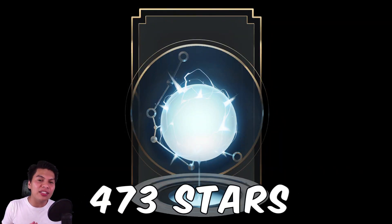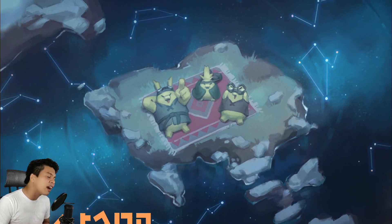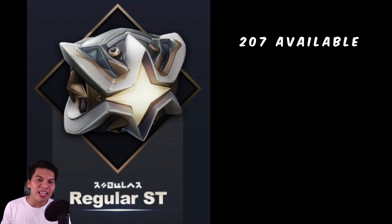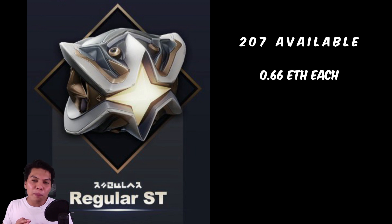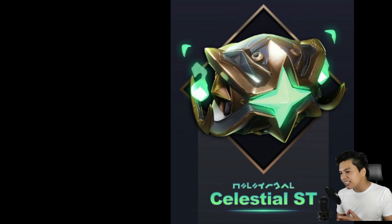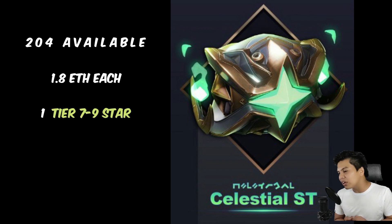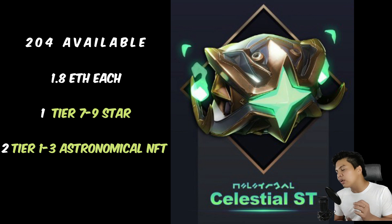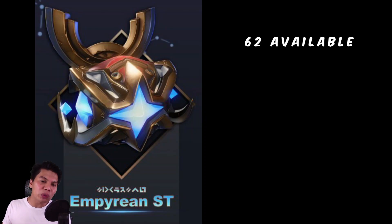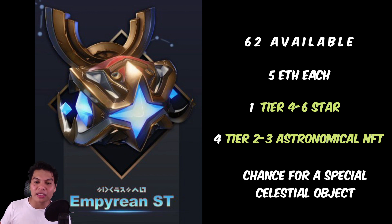In a few weeks there will be 473 stars available in the star pre-sale. Users can purchase Stella Tabula chests in Regular, Celestial, and Empyrean tiers. There will be 207 Regular chests at 0.668 ETH each, giving you 1 tier 10 or 11 star and 1 tier 1 to 3 astronomical NFT. For Celestial chests, 204 are available at 1.88 ETH each, giving you 1 tier 7 to 9 star and 2 tier 1 to 3 astronomical NFTs. Lastly, there are 62 Empyrean chests at 5 ETH each, containing 1 tier 4 to 6 star, 4 tier 2 to 3 astronomical NFTs, and a small chance to receive special celestial objects.